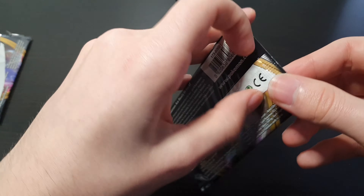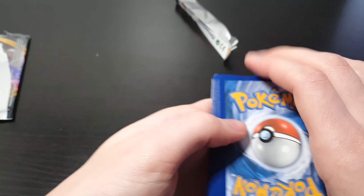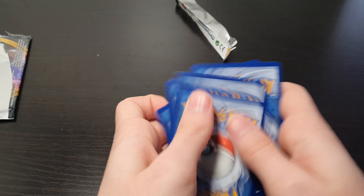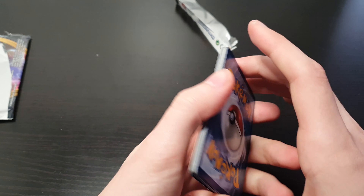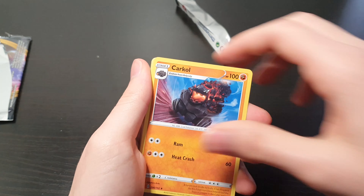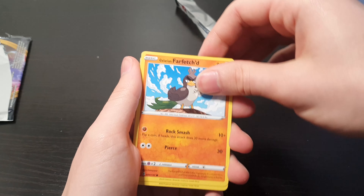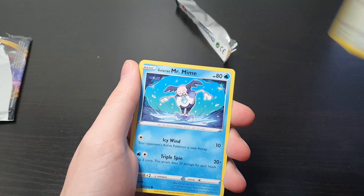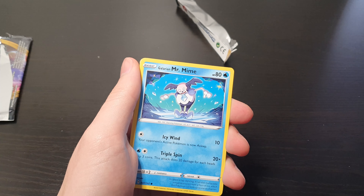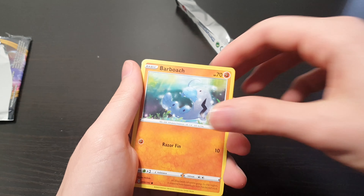Alright, last pack. Hopefully we can get a secret rare — come on. In all of our Blister Packs and Booster Packs we've opened, we have not gotten any sort of secret rare, full arts, or anything yet. We did get a Charizard GX, which is our best pull so far. Poison Energy, Carkol, Hatterene, Poké Ball, Glaring Farfetch'd, Scovert, Glaring Mr. Mime, Caterpie, Barboach.